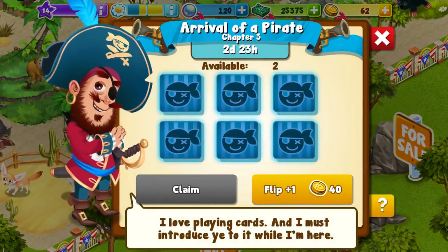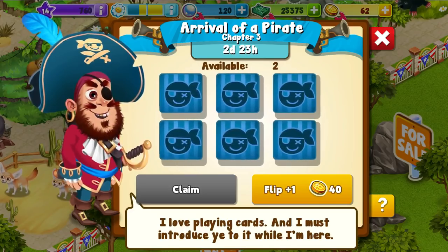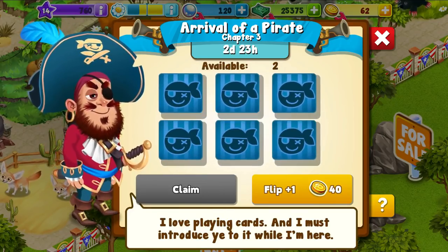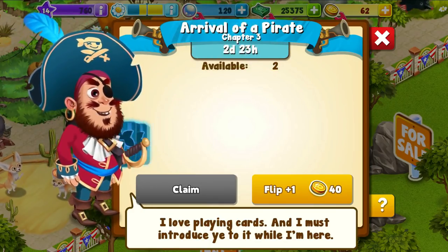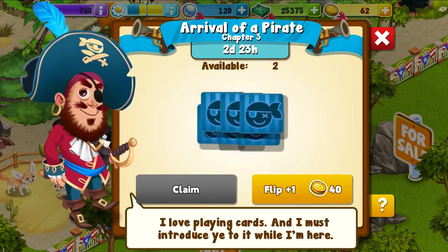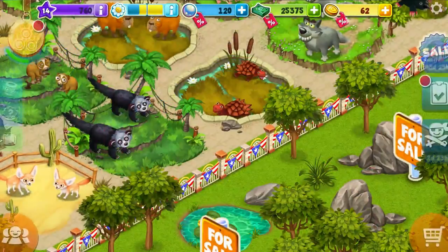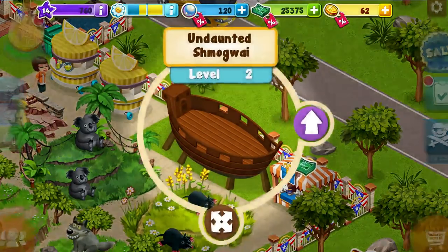I get a free one, right? So let's see here — I want the little upgrade tokens, that's what I really want. I'll try that one. I got an upgrade token — this is a great thing. That's for the ship. The next one would actually cost me, so I'm going to wait until it's free again. The boat is kind of looking a little better.